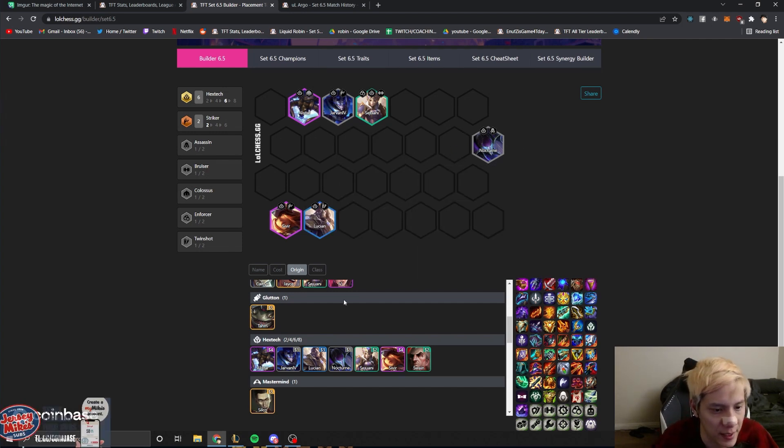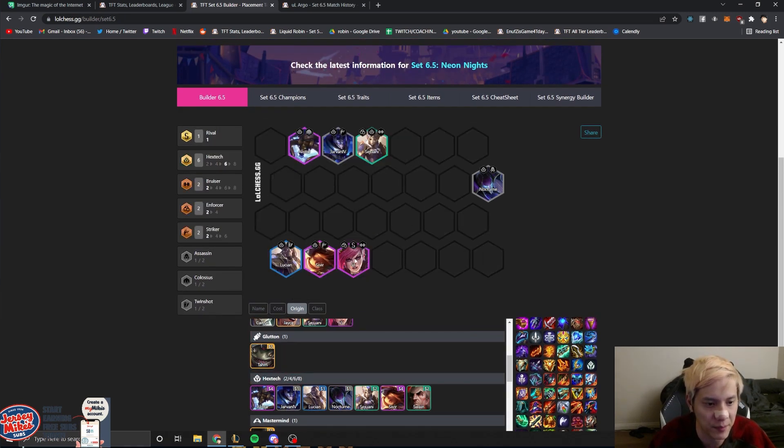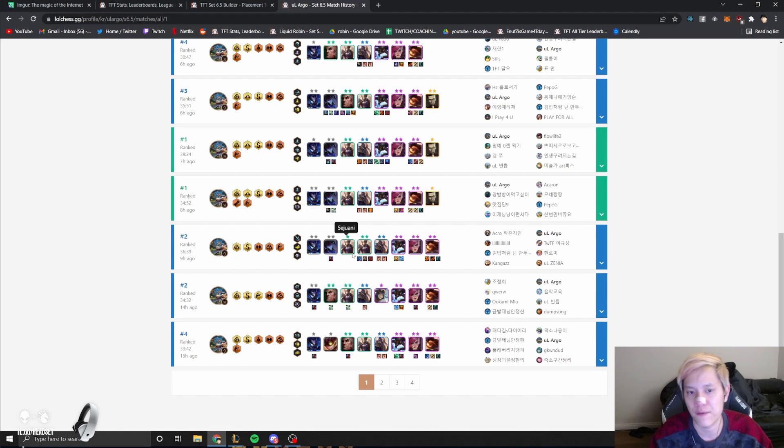Level up at level seven — this is your level seven board, very very stable. Level eight: upgrade your board. Done. Very strong. That's pretty much it — go spam this comp and get free LP. Peace.